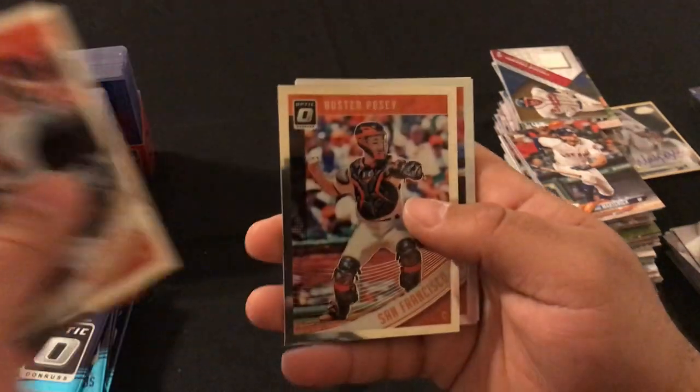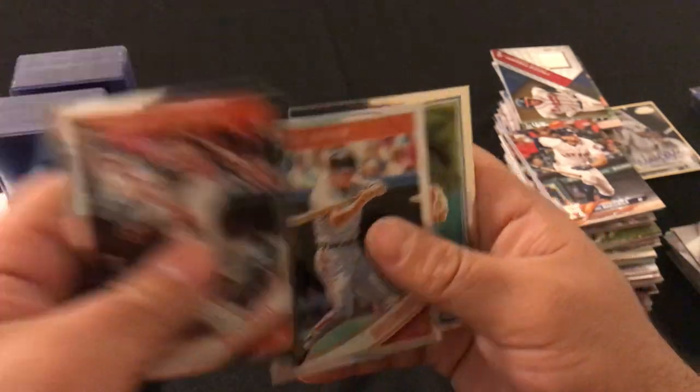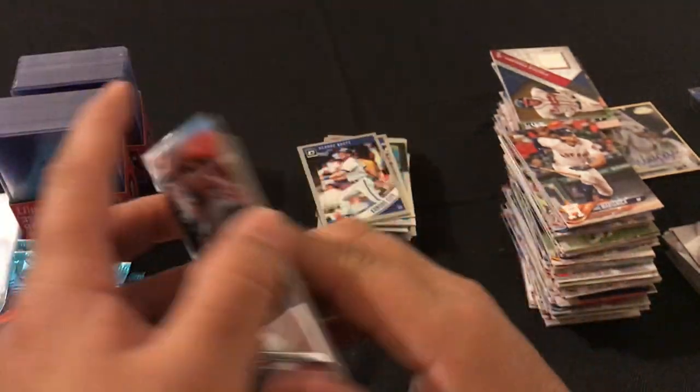Next pack: Manny Machado, Buster Posey, Cal Ripken, and Luis Gojara rated rookie.